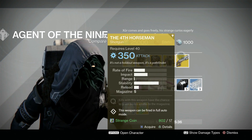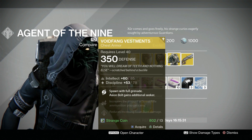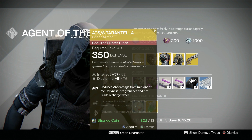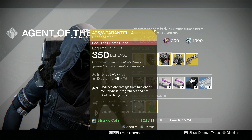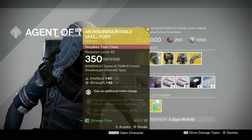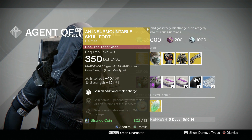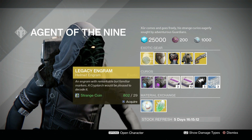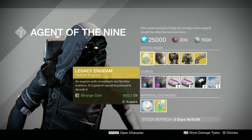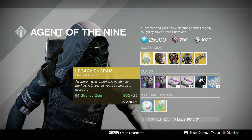So we'll start from this side. He's got the Fourth Horseman for 17 strange coins. The Void investment for the Warlock for 13 strange coins. The ATC-8 Transender for the Hunter chest piece for 13 strange coins. A Titan helmet for 13 strange coins. And a legacy engram for 20 strange coins — if you need helmets you don't have, that's the one you want.